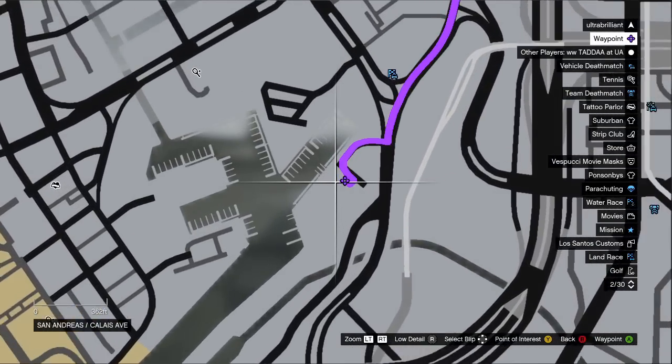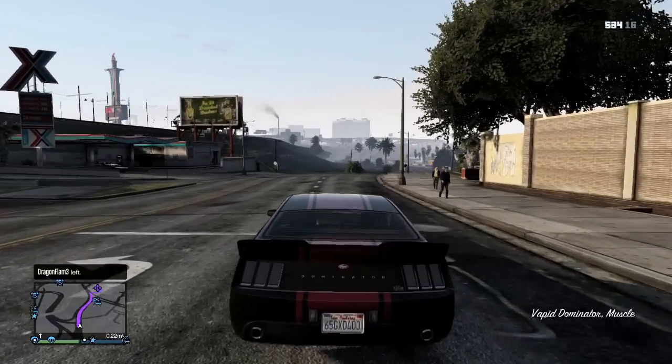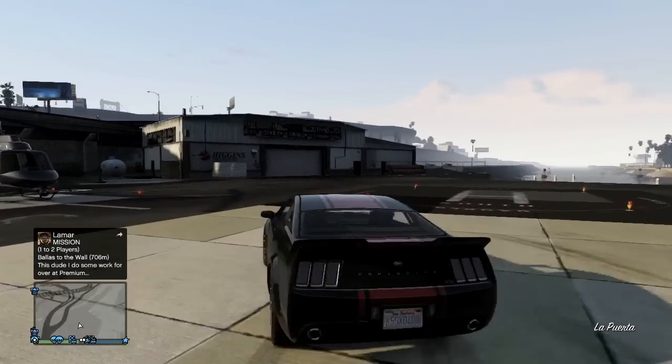The first location is here at the helipads near Vespucci Beach. You should be able to find one, or if you're lucky two, helicopters to choose from and fly around the city.